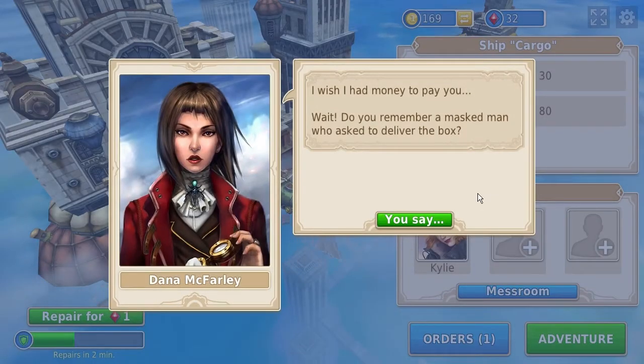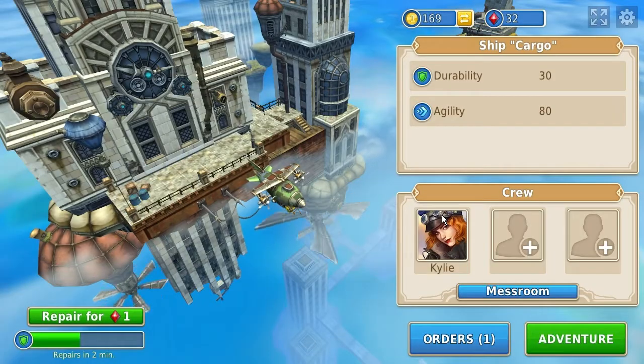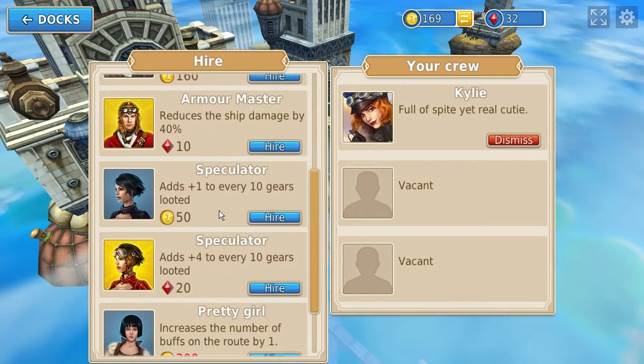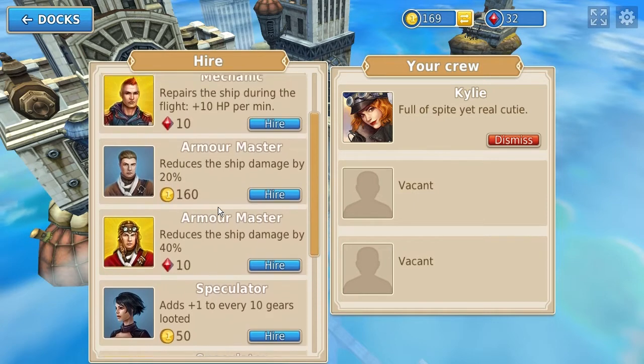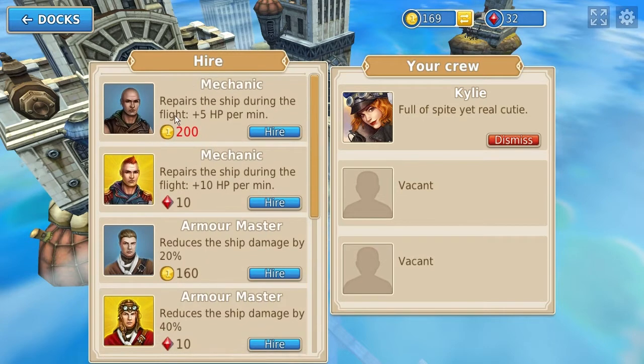Let's see what she has to say: 'I wish I had money to pay you. Do you remember a masked man who asked for the deliverer to deliver the box? He helped me because he hates pirates. He seems to be a good fellow and might have a job for you. Here, take this address.' So we got to go back to the guy — which is cool. These upgrades are just stat boosts, increasing number of buffs on the route by three.